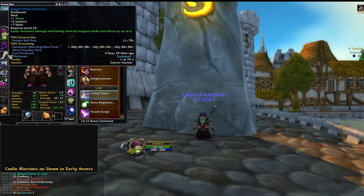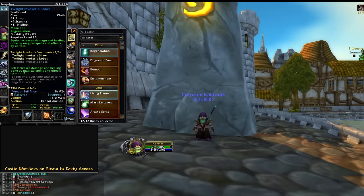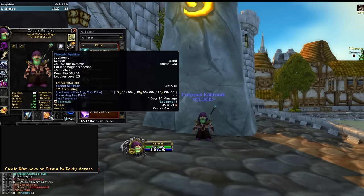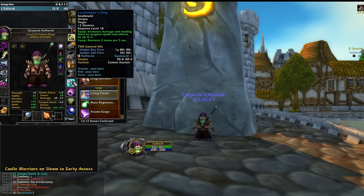I do want to preface this by saying I am geared to the teeth. I am very close to full phase BiS. I'm missing a ring, helm, and pants for full BiS. The helm and pants I currently have are both second best in slot raid loot, so I'm pretty stacked.